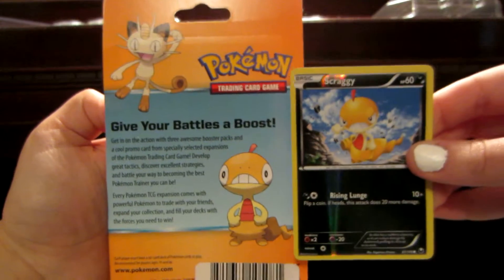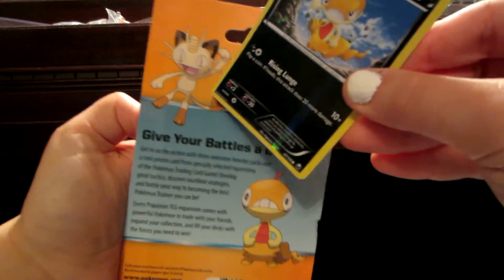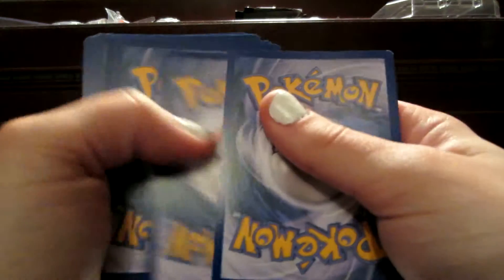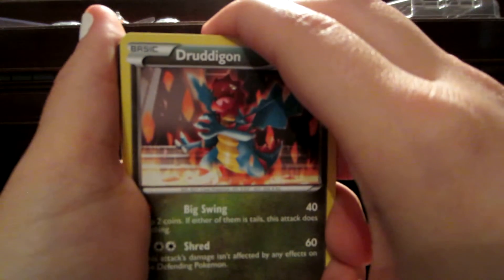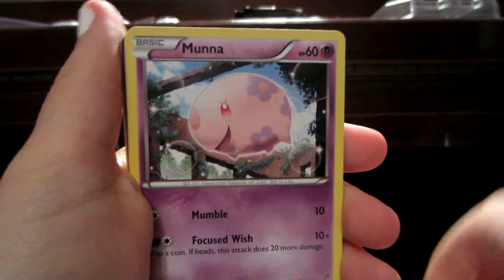Today I have two of these blisters to open. They were on sale, so I bought two of them. Each one contains three booster packs plus a foil promo card. On the back it has Meowth and Scraggy, and it has the energy symbols on the side. They both look the same on the package.